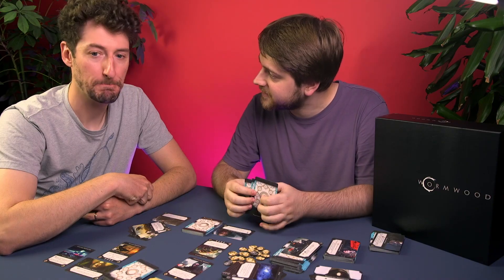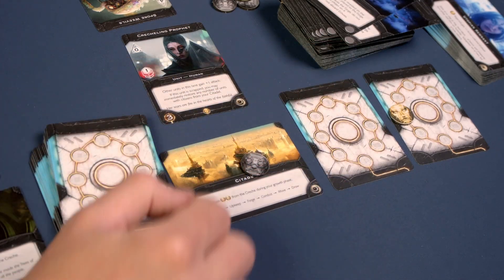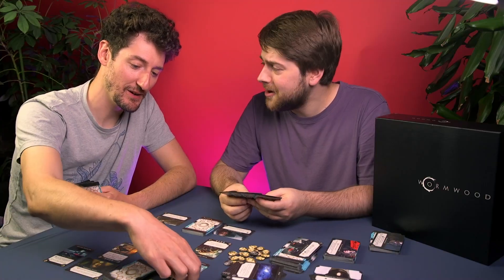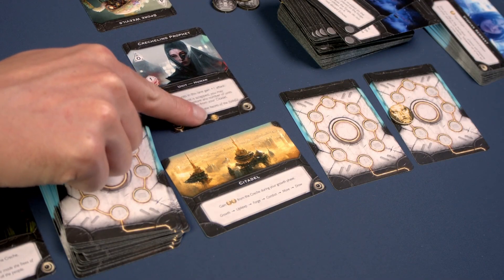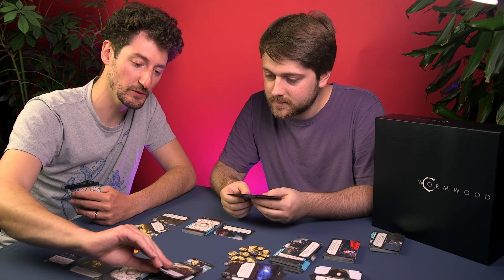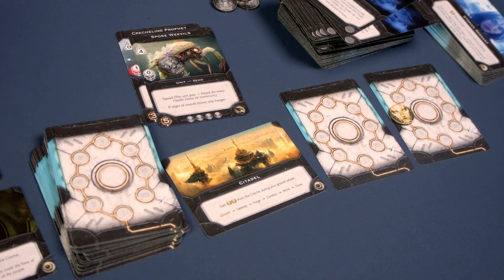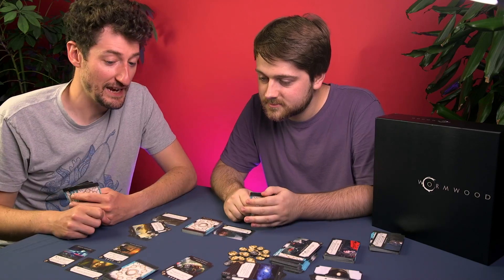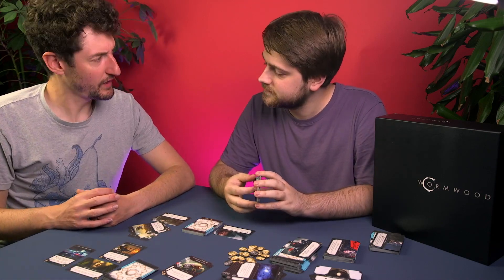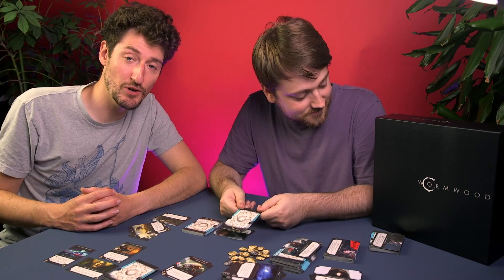You can do a bit of bluffing — placing cards higher than one or two to make people think it's not an echo when it is. Citizens used to create things become workers, then function as health on characters. Units have up to four health that must be broken through in order for an attack to count. The card backs are striking and also functional. That's Wormwood — quite a neat little interesting thing.